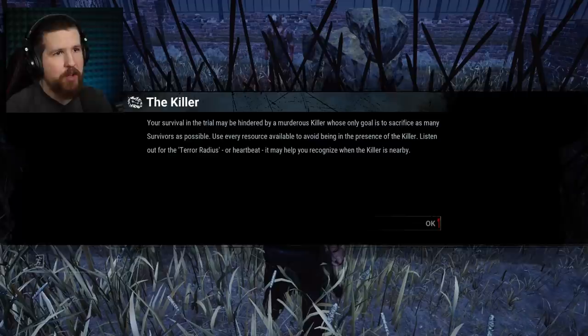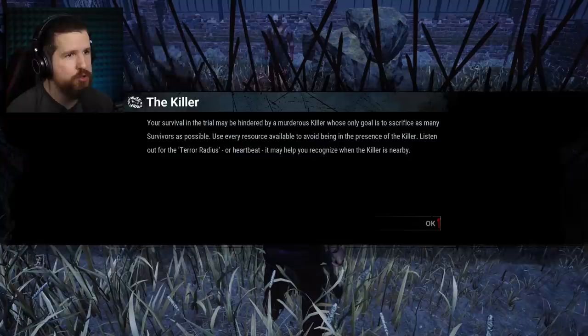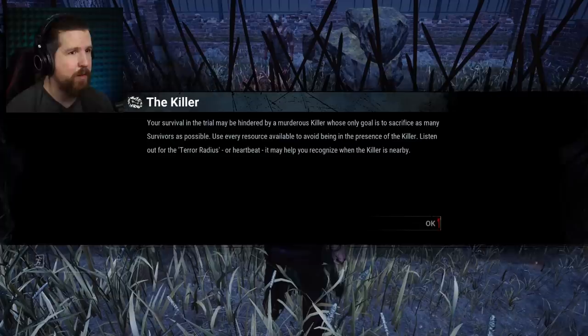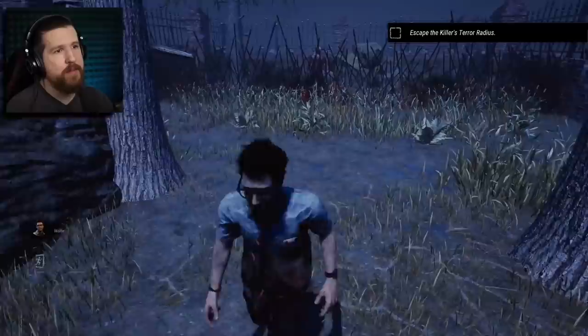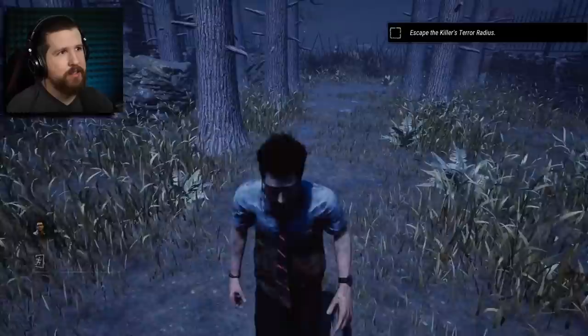The killer's only goal is to sacrifice as many survivors as possible. Use every resource available to avoid being in the killer's presence. Listen for the terror radius — the heartbeat sound — it helps you recognize when the killer is nearby. This is what the terror radius sounds like. As you move away from the killer, it slowly reduces until it's gone — we've escaped the killer's terror radius.